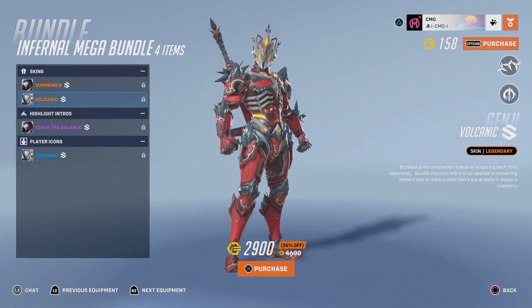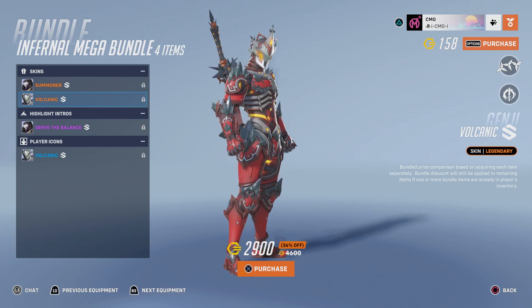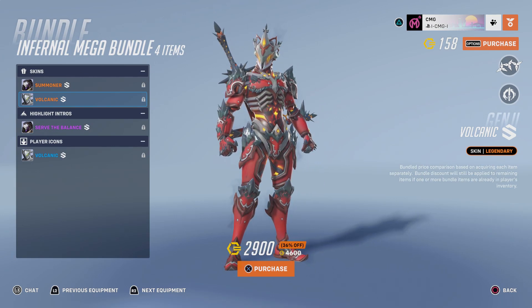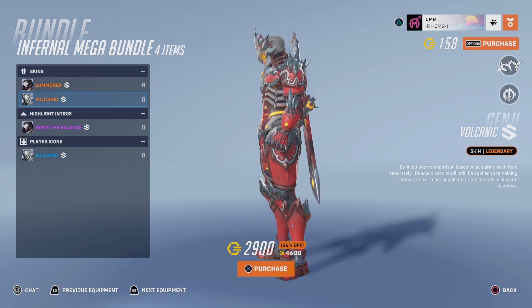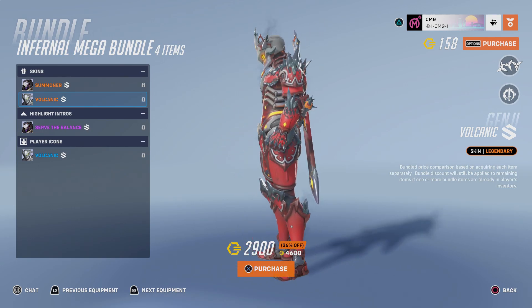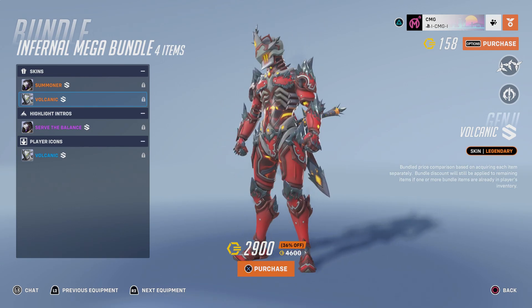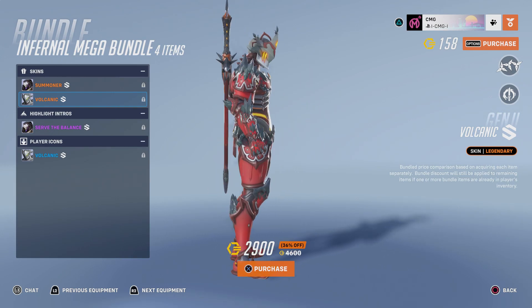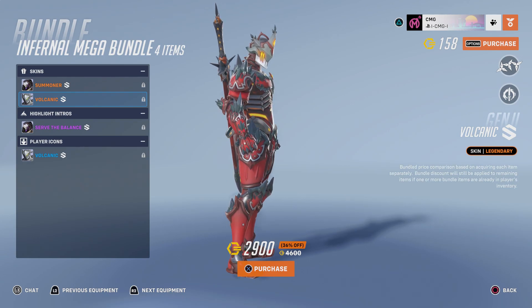And then you've got the Volcanic skin. Like I said before, this looks like the Ice Wraith Genji from Winter Wonderland — this is the polar opposite, fire and ice. This looks a little bit similar to the 2018 Pacific Genji Legendary skin from Overwatch League that you can get for tokens. This is basically a different variation of that.